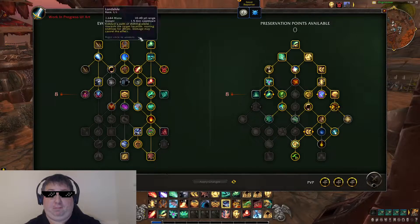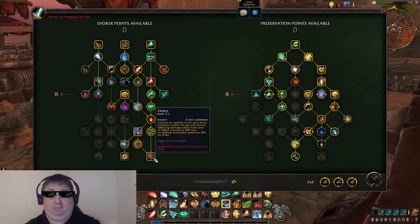There are some abilities down here worth talking about. Zephyr — this is in the class tree so even DPS Invokers can take it. It's another raid cooldown that says for 25 yards around you, everyone takes 20% less damage from AOE abilities and their movement speed is increased by 30% for 8 seconds. Another way this class works with movement speed, but it's another interesting raid cooldown. If some boss does a pulsing AOE that goes on for 5 seconds, this covers all those pulses for the full 8 seconds.